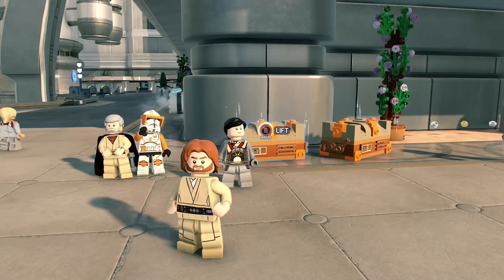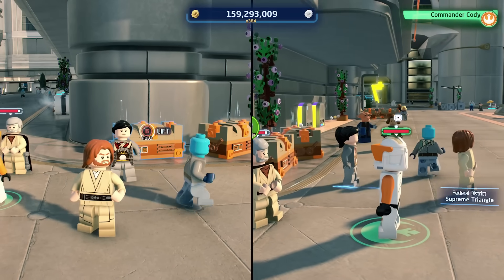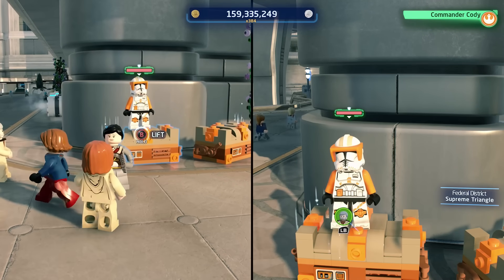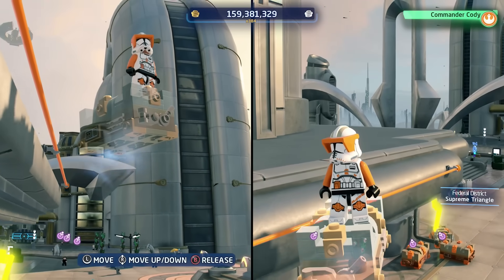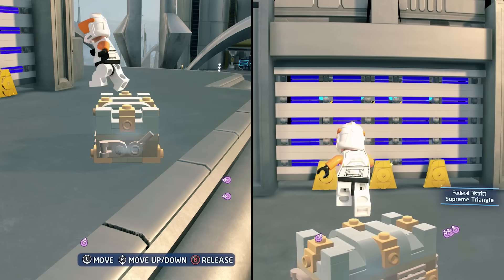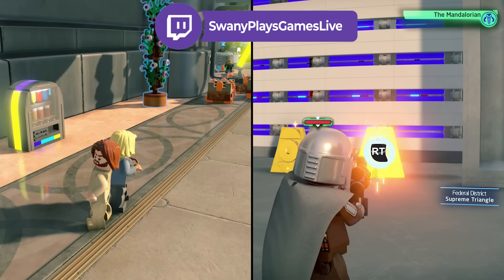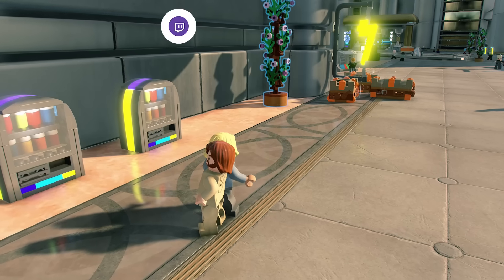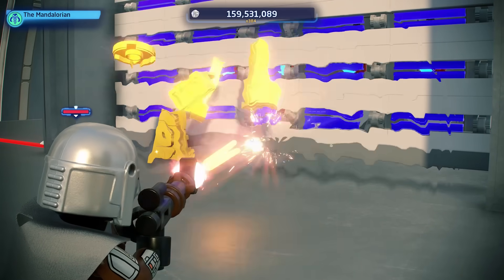The next tip is for those of you that have a second controller. This game unfortunately doesn't have online multiplayer but it does have couch co-op. If you're stuck at a puzzle, a second player unlocks tons of different opportunities you couldn't do alone. For example, I couldn't figure out some puzzles playing solo, so I plugged in a second controller and was able to get up on a block, raise it up in the air, and double jump to reach different locations. It's really handy to have a second controller if you're having trouble with puzzles.